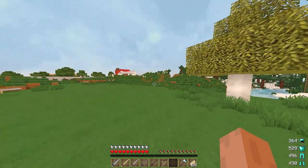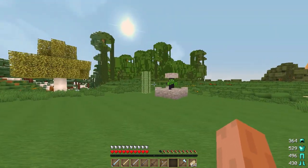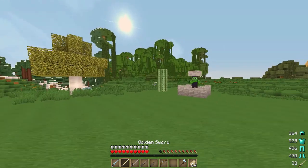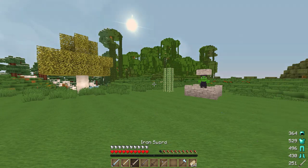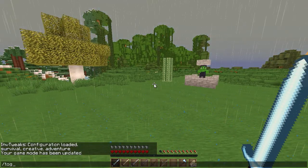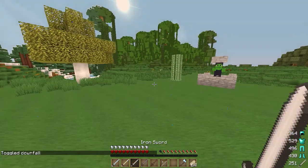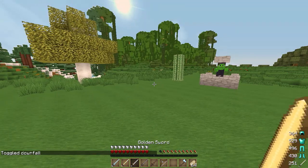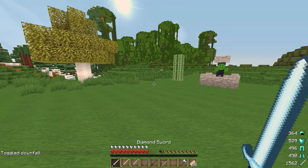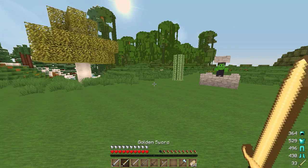It's really nice and useful. You can customize the position of where you want this mod displayed. It also works with tools — as you can see when I flick through my tools, just underneath the armor display, when I have a tool in my hand it also tells me how many hits that tool has remaining.